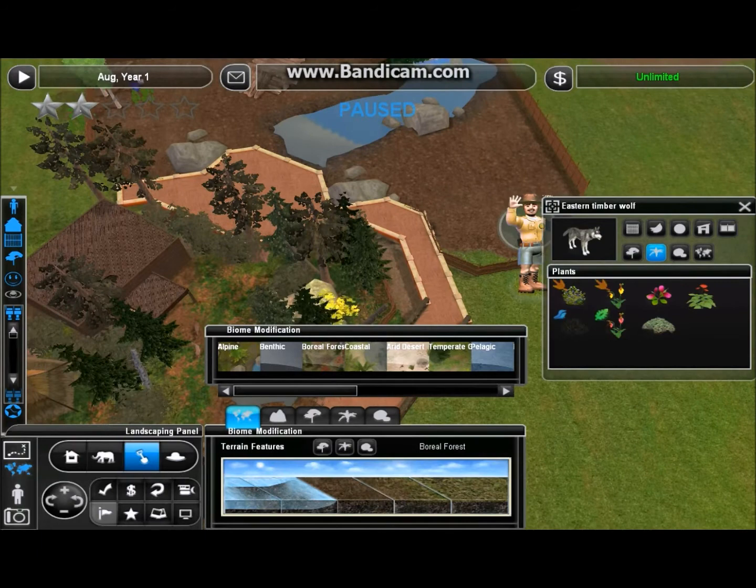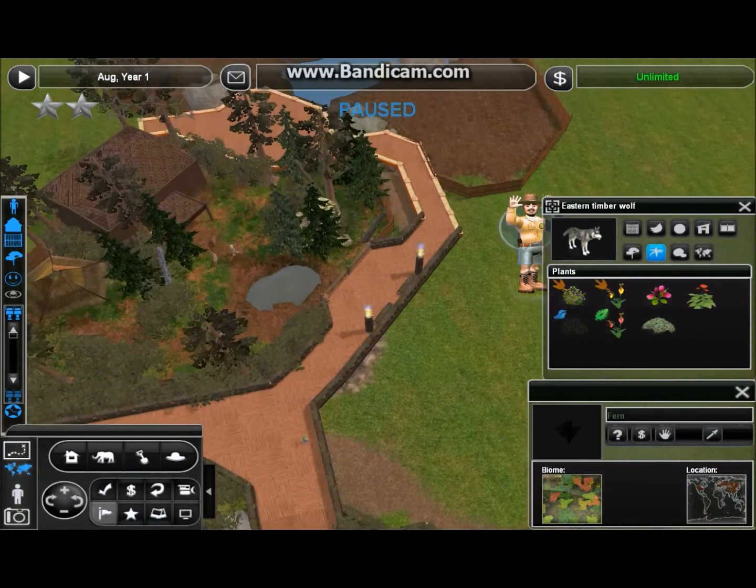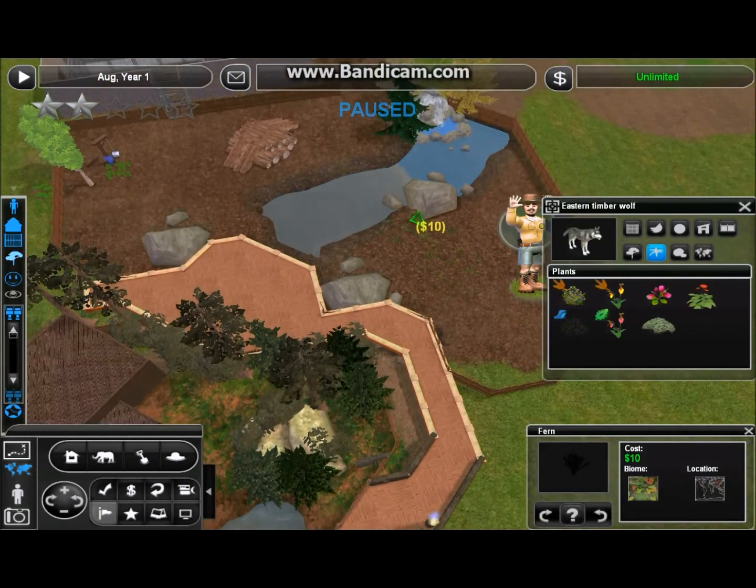I was thinking for a second that maybe I would give the wolves their own little biome, but on further reflection, I think it's better if we keep this area looking all standardized. So we're going to go with the ferns, nameless plants, and the two different types of pine trees, just like we were doing earlier with the older parts of the exhibit we were trying to spruce up and make all look the same. I took the time out to get the other areas looking nice — it would be kind of silly not to do that with my new areas.